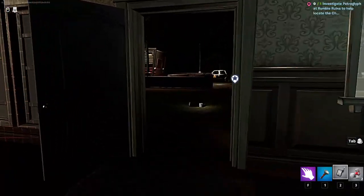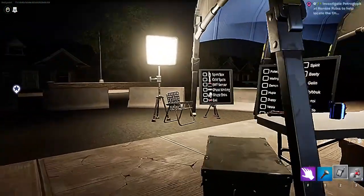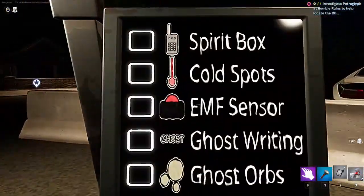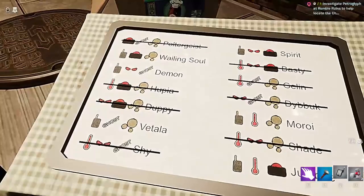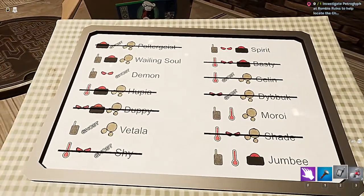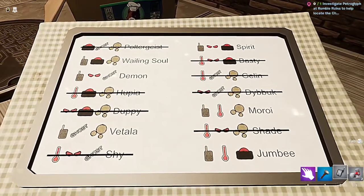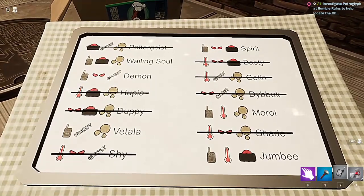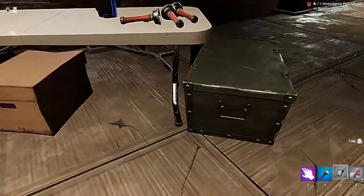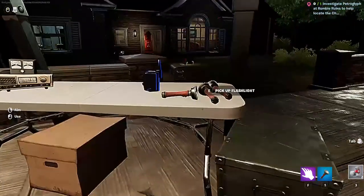I'm going to go put down Spirit Box and I'll be right back. So what do we got? This is really nice how they are marking these off for you. Before, it was kind of confusing to whittle it down, plus they added a bunch of new ghosts. So I'm just going to drop that because we don't need it anymore.